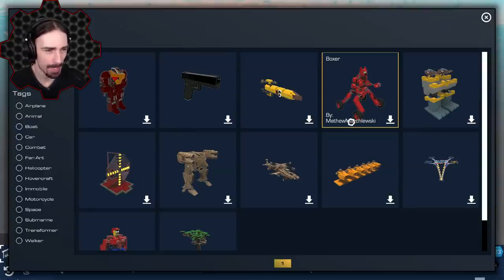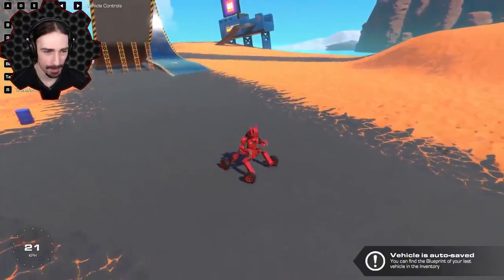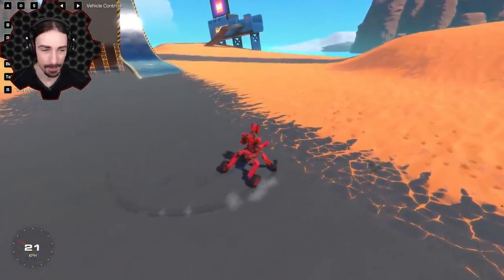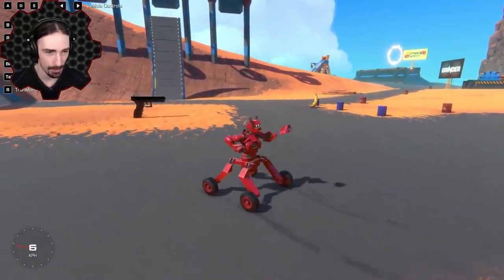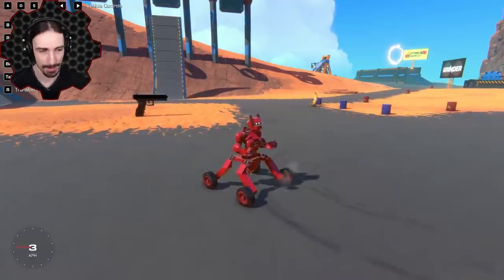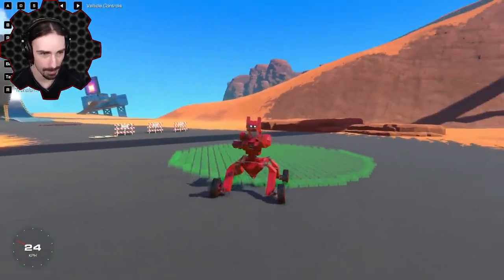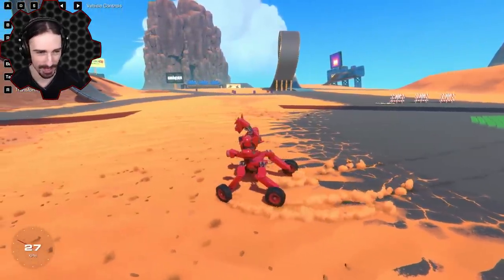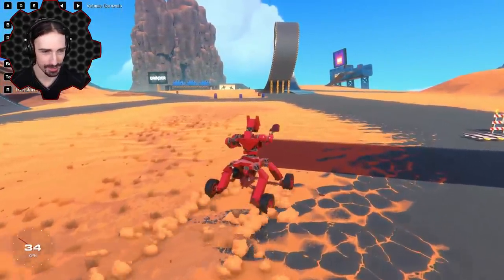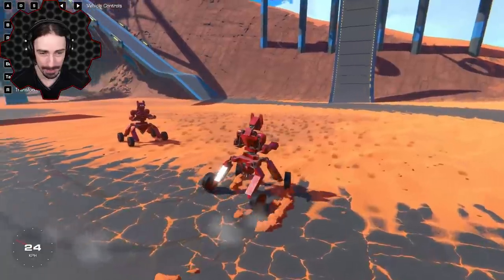Up next, a Boxer by Matthew Marchlewski. We'll push buttons and see what happens. WASD moves him around with standard controls, and left and right must be the boxing — oh yes! He's a little glitchy. I think the complexity is getting too taxing on the game, so let me despawn the other stuff. Much better now — I feel like I'm a workout bot just doing lunges.